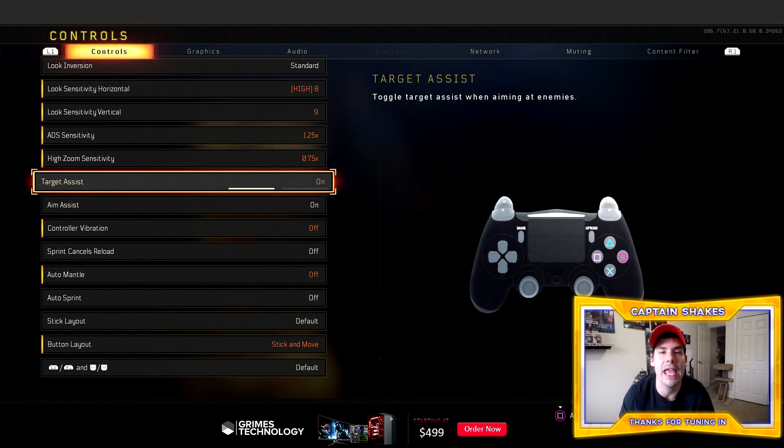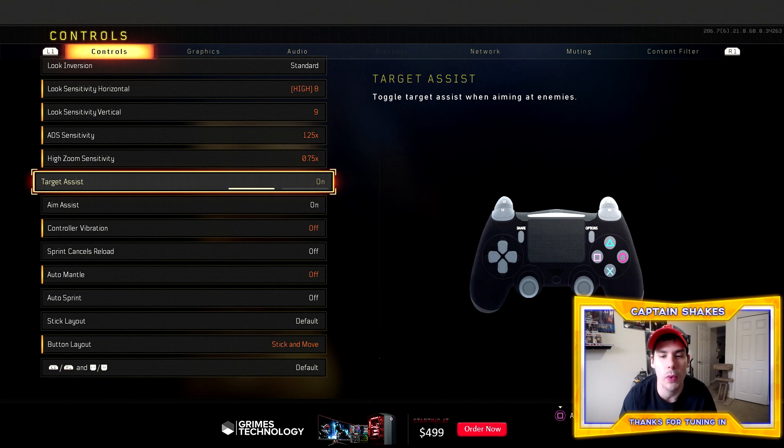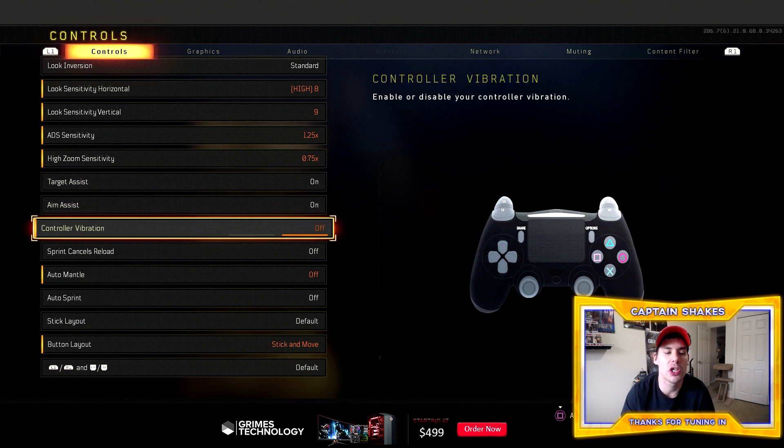For aim assist and target assist, you want to keep these on. The only time you'd turn them off is if you're doing a special video for your YouTube channel or if you're playing keyboard and mouse. Otherwise, keep them on — it's pretty self-explanatory, common sense.